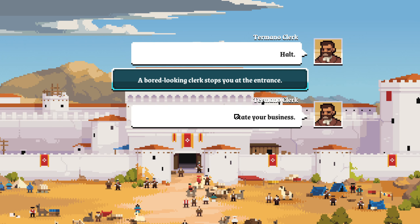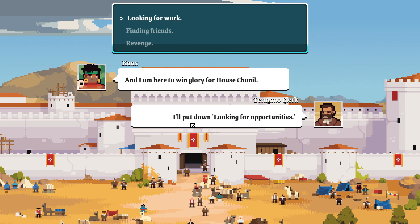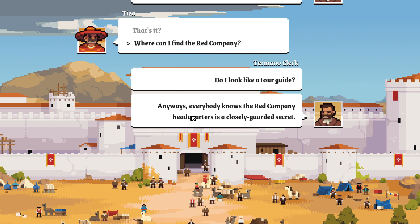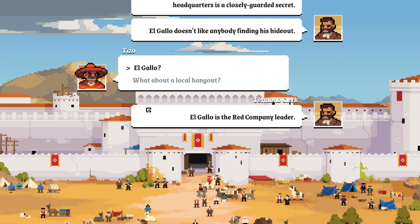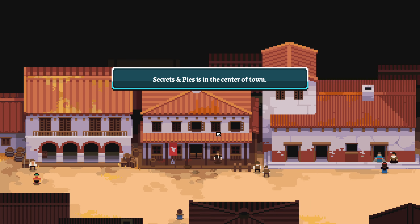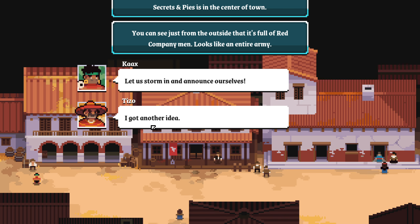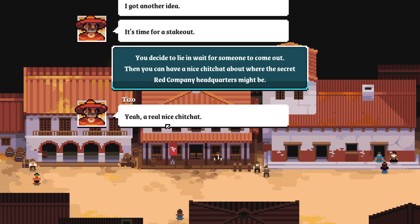A bored-looking clerk stops you at the entrance: 'State your business.' 'Looking for work.' 'And I am here to win glory for House Chanil.' 'I'll put down looking for opportunities. Next.' 'Where can I find the Red Company?' 'Do I look like a tour guide? Anyway, everyone knows Red Company headquarters is a closely guarded secret — El Gallo doesn't like anybody finding his hideout.' 'El Gallo?' 'El Gallo is the Red Company leader — everybody knows that.' 'What about a local hangout?' 'Secrets and Pies is a tavern where all the Red Company men go — everyone knows that. Next.' Secrets and Pies is in the center of town — from the outside you can see it's full of Red Company men, looks like an entire army. 'Let us storm in and announce ourselves.' 'I got another idea — it's time for a stakeout.' You decide to lie in wait for someone to come out, then have a nice chit-chat about where the secret headquarters might be.